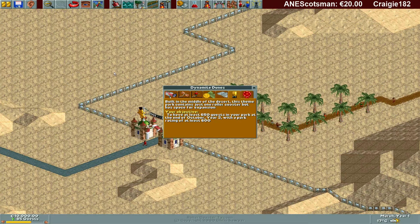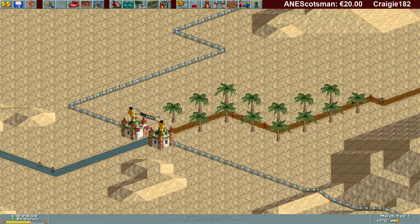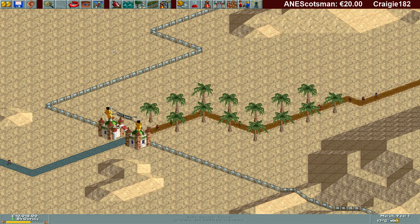We are going to Dynamite Dunes now. Built in the middle of the desert, this theme park contains just one rollercoaster with space for expansion. Your objective is to have at least 650 guests in your park at the end of October year three, with a park rating of 600. So this park is going to take a while because we have three years to go through.